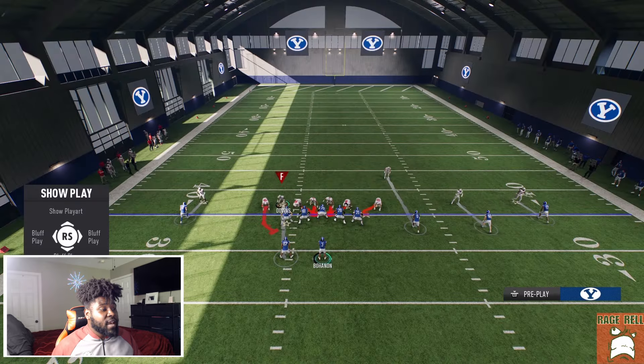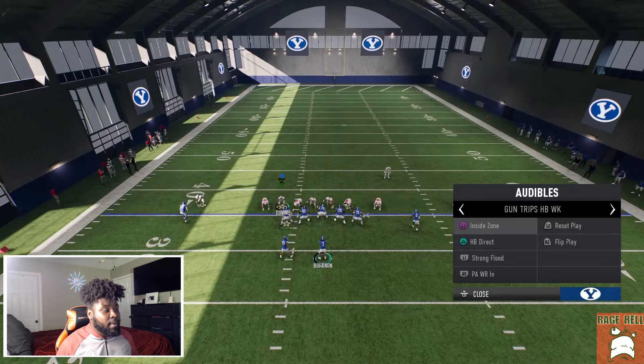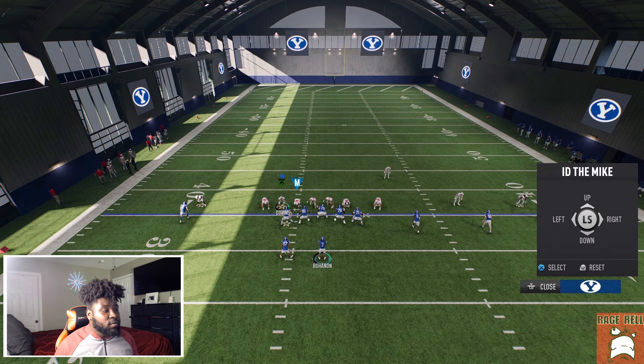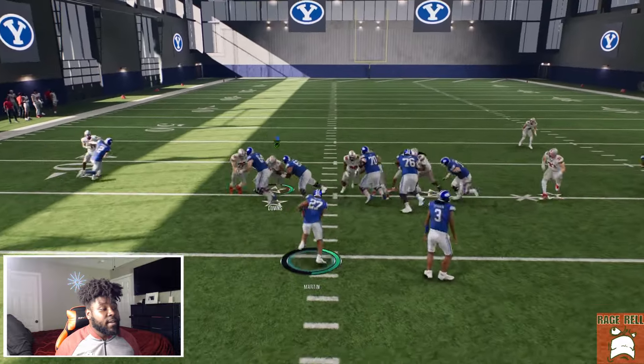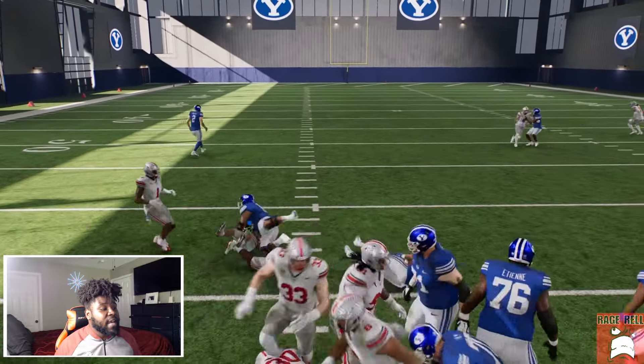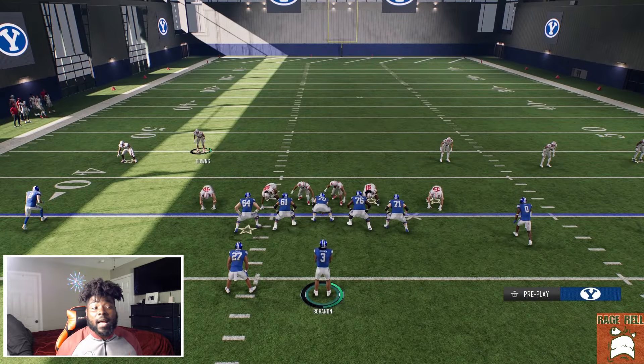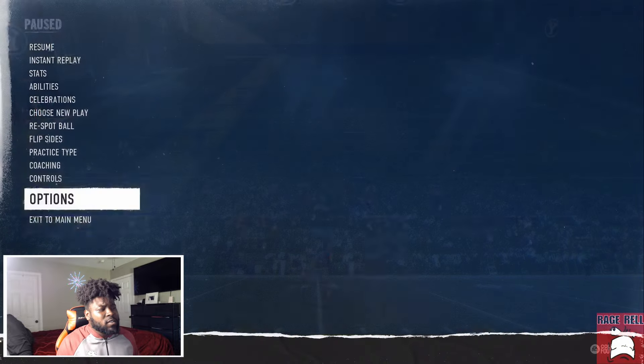That's what I like to do with the halfback direct. You just have to find that sweet spot on the ID, and normally it's going to be that D-tackle. As you can tell, he's the one making the play. But if you have a better team, sometimes they block better and all you need is for them to block for just a second.